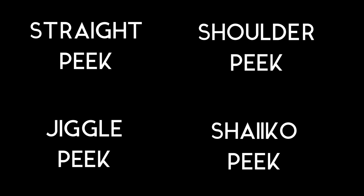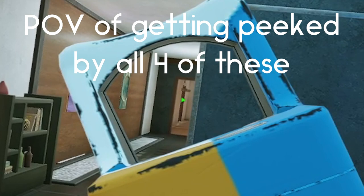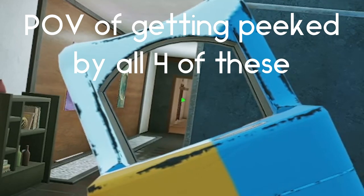Your four main types are going to be the straight peek, the shoulder peek, the jiggle peek, and the shiko lean or shiko peek. While they're all different in the movement you need to make, each one is pretty much as effective as the others. According to a Reddit post I'll link in the description, shiko peaking is the fastest peek by about 50-60ms compared to the rest. Basically, in a LAN environment with 0 ping and 60 ticks per second, shiko leaning is only about 20% faster than all the other quick peeks.